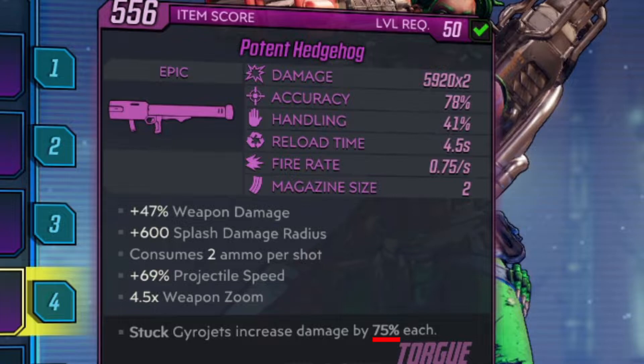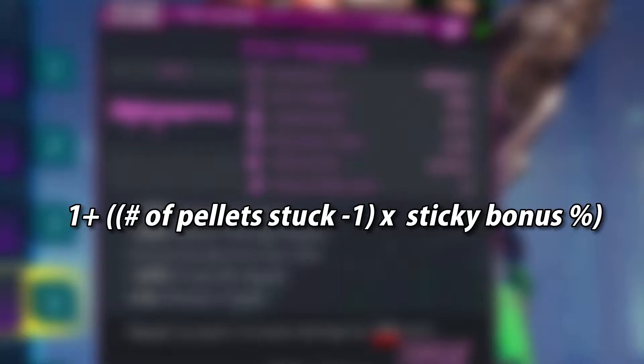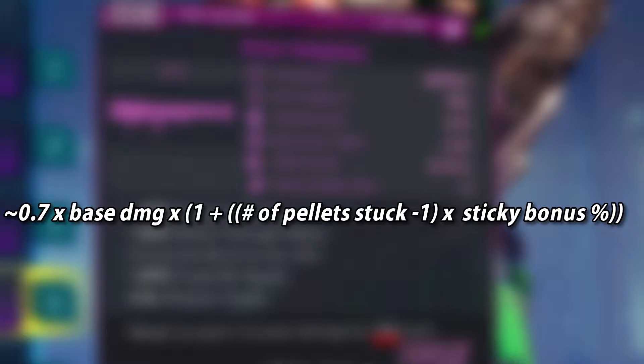With this number in mind, the damage of each pellet will more or less follow this formula: take the number of stickies stuck to a target, subtract 1, and then multiply this number by the percentage on the gun card. Then add all of this to 1 and multiply it by the base damage, and then take about 70% of this number. That's the formula for all Torgue weapons more or less — at least non-legendaries and non-uniques. If you are using elemental versions, you do need to keep those multipliers in mind too.